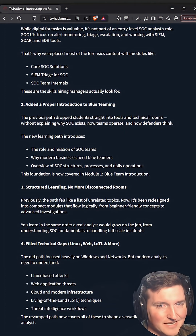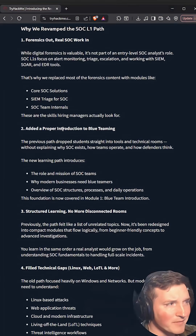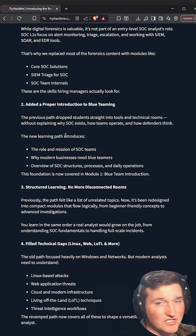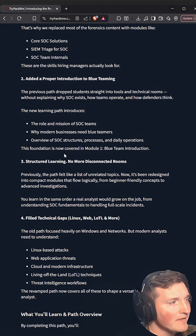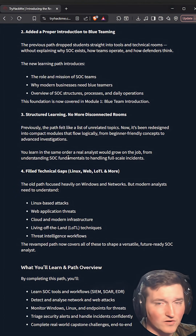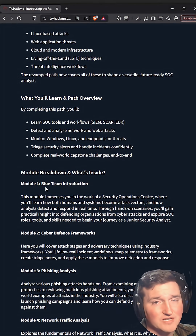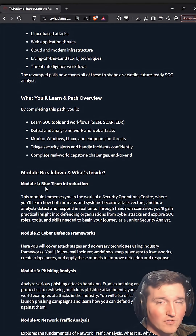They did remove a lot of that and restructured the learning to make sense. I think this is a really big key — you can see here they added a proper introduction into blue teaming, so it doesn't just throw random stuff at you. They made that structured learning — no more random rooms like Snort or anything like that. What they really added is 14 modules that are really focused on that Level 1 SOC skill set.